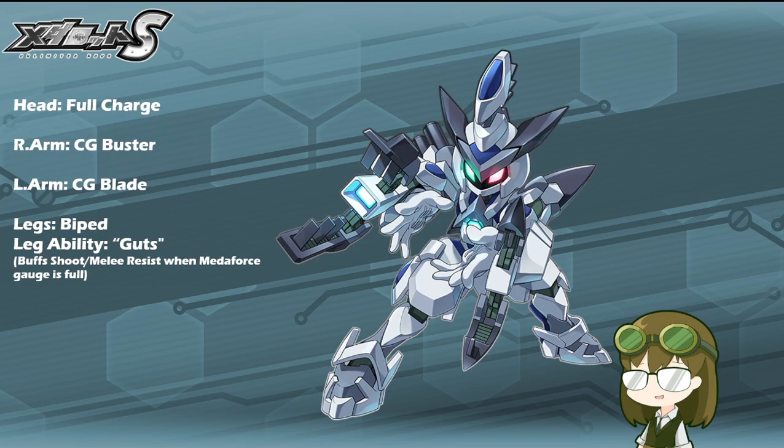Biped Legs give Cross very solid coverage on most terrains, and the Guts ability ties in very nicely with Full Charge, meaning even if he has sapped head HP with no healer on the team, Guts guarantees that Cross is going to be just a little bit harder to take down because his resistance to shooting and melee attacks goes up. Cross's legs are one of the few in the game where shoot and melee resist are balanced basically one-to-one, so that extra 10% will really come in handy whether using him as pure set or mixed parts.